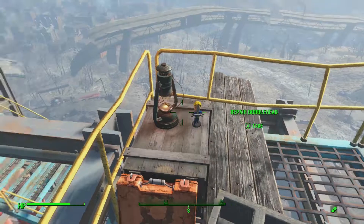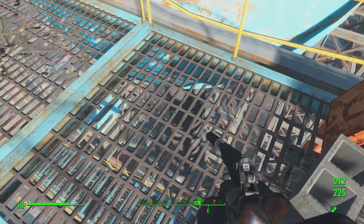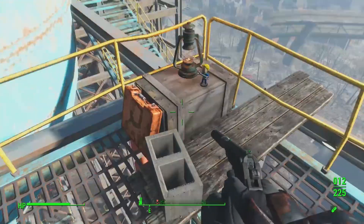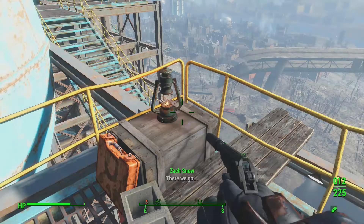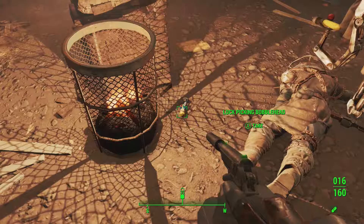The other bobbleheads we've gotten on screen are all in the bobblehead display case. We're up here at the very very top of Corvega Assembly Plant. You'll see a big blue sphere - go through it, out to the top of the roof, keep going up, follow the path, and you'll get the repair bobblehead.